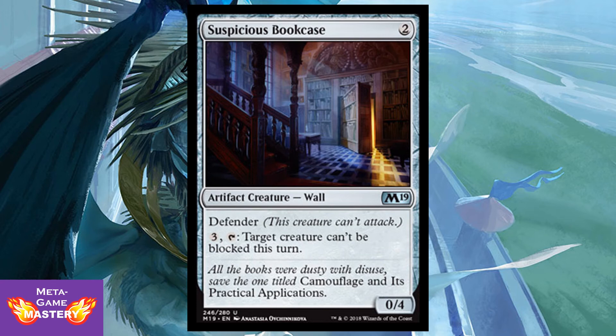Suspicious Bookcase is 2 colorless mana for a 0/4 artifact creature Wall with Defender. You can pay 3 colorless and tap it to make target creature unable to be blocked this turn. I like this guy — I particularly like him for the Arcades the Strategist EDH deck. He's 2 mana for what will eventually be a 4/4 attacker, and he can make your other giant walls unblockable to force through damage. Overall a really solid card.